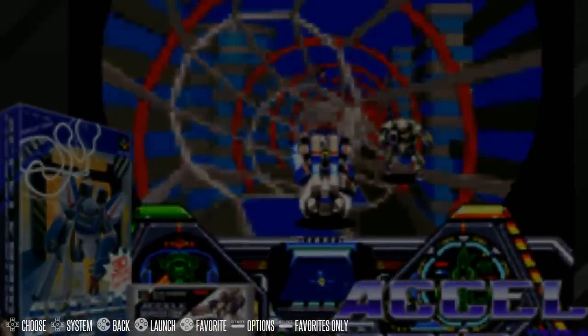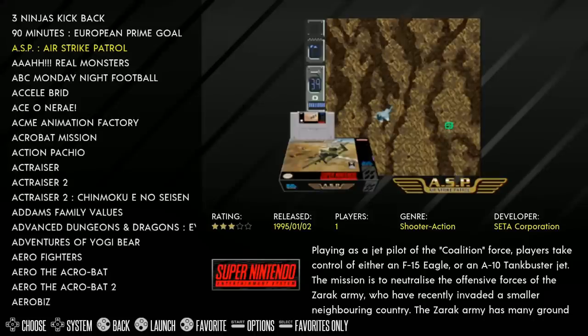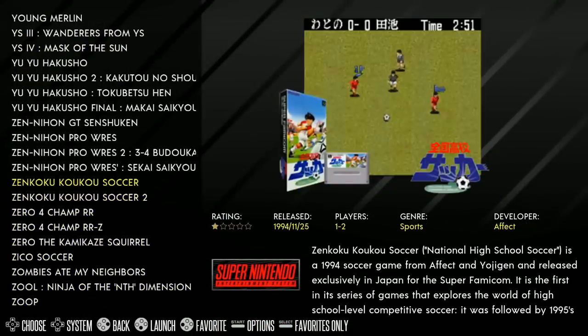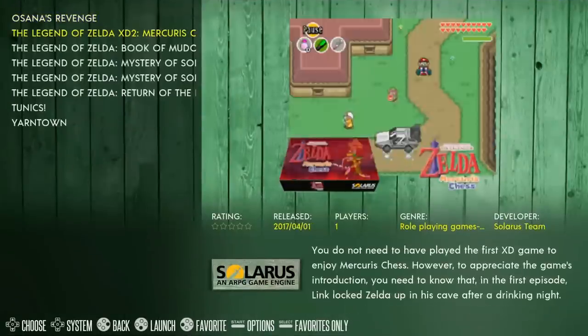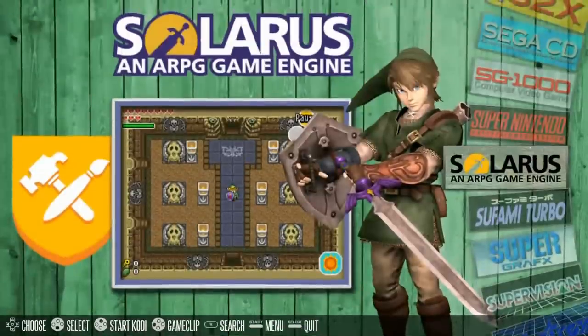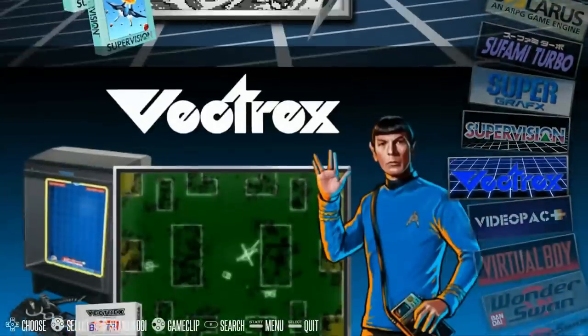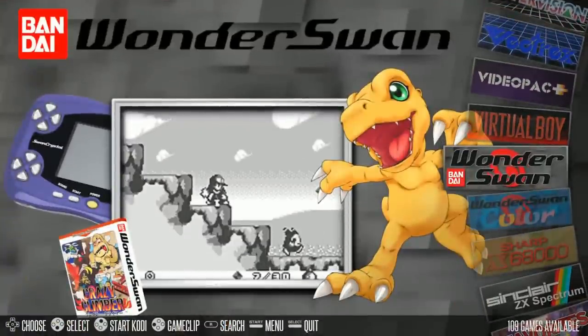SG-1000: 68 games. Super Nintendo: 1,245 — wow, that's a lot. Your Japanese Super Famicom games are in there too, so you've got your RPGs. Sufami Turbo: 8. Super Grafx: 5. Supervision: 44. Vectrex: 24. VideoPac: 110. Virtual Boy: 23. WonderSwan: 109. He has every system on here.